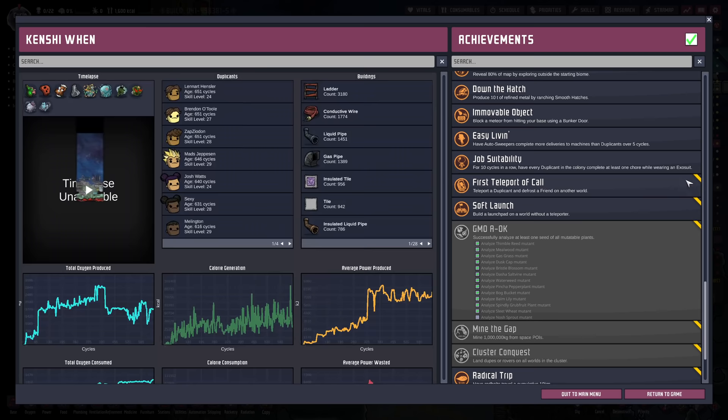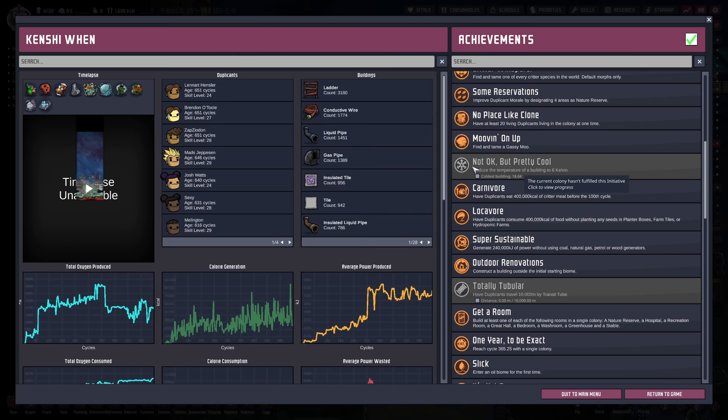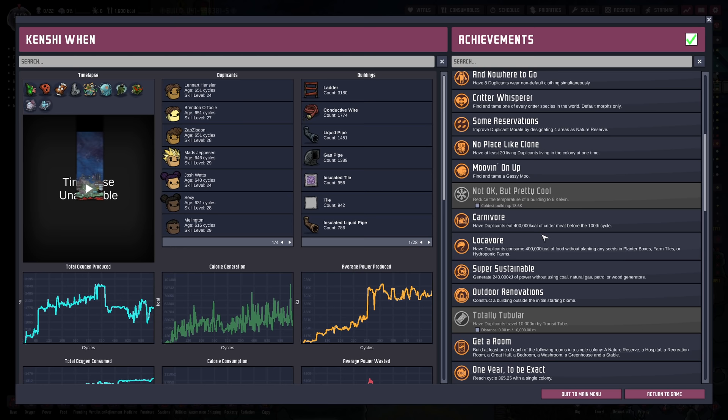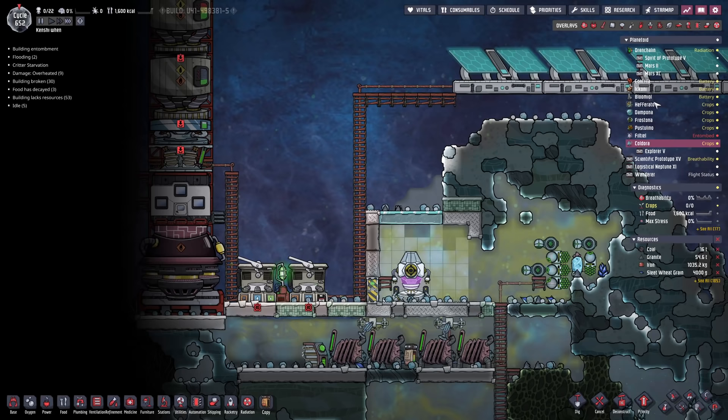Another wonderful thing — seed analysis complete. We just analyzed a dash of salt vine seed, meaning we've only got one thing left from GMO A-OK: analyze the nosh sprout. Mind the Gap — we're up to 400 tons. Cluster Conquest — up to 10 of 11 planets, meaning we only need one more. Totally Tubular, well we're going to sort that. It's not 0K but pretty cool — as in not zero Kelvin. That was pointed out in the comments and now I feel kind of stupid for not figuring that out. The Great Escape: Open the Temporal Tear — we're working on it. Cosmic Archaeology — we're working on that one too.